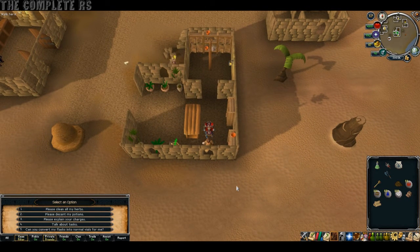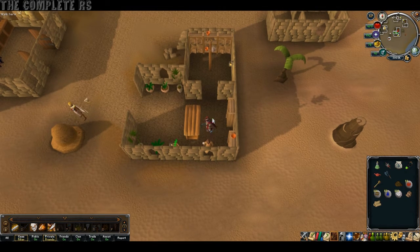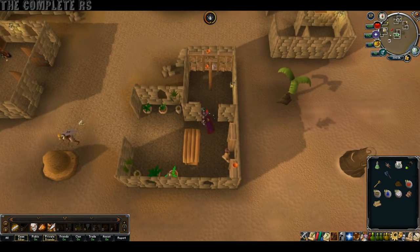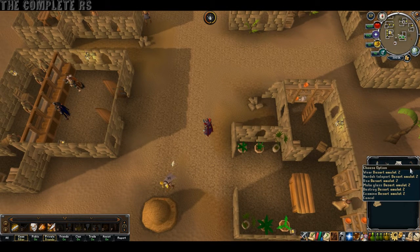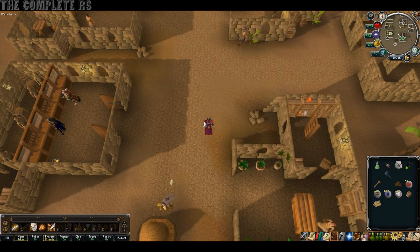You also gain 50 Molten Glass per day by using the Make Glass Desert Amulet option, but you do require Soda Ash for it, so it's slightly longer than using the Lunar spells. And at all times, no matter what, you will gain a second Teak Tree near Uzer. You'll also gain unlimited teleports to Nardah by right-clicking on the Amulet itself. Goats have a chance to drop noted Desert Goat Horns, you gain 5% cheaper items in the Pizazz Store, and 20 noted Potato Cactus can be obtained from the Weird Old Man once a day.